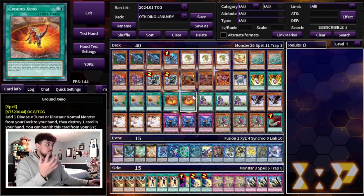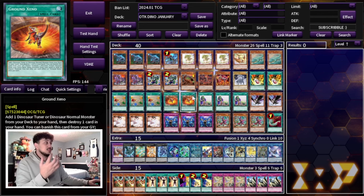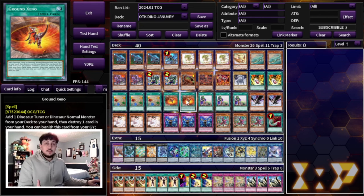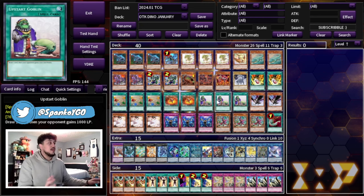You can get away with playing two-ofs in this deck because of three Upstart Goblin. Being able to run two-ofs and not worry about not having enough of them is very much mitigated by having three Upstart Goblin. It helps you draw into hand traps and board breakers — very powerful card.